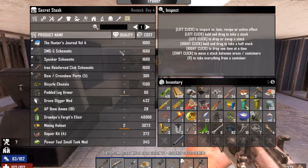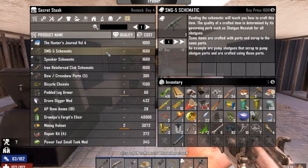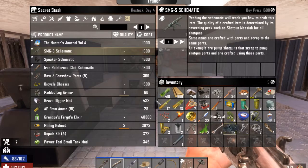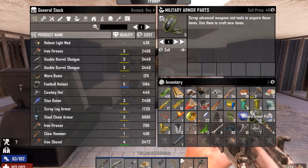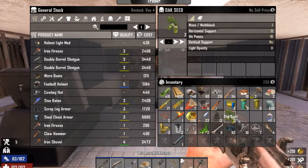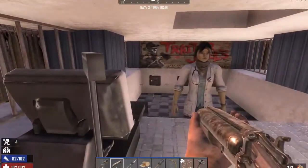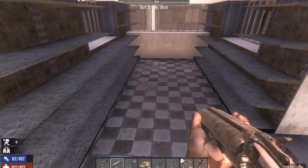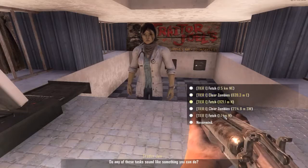That hunter's journal is good, and the SMG schematic — oh, I wish I had 1600 ducats. Even the iron reinforced club schematic is good. Look at all this! I gotta sell some stuff. I'm not gonna come up with enough money. Well, there just wasn't anything I could buy — Trader Jane just doesn't have what I need. So I'm gonna maybe pick up a quest.